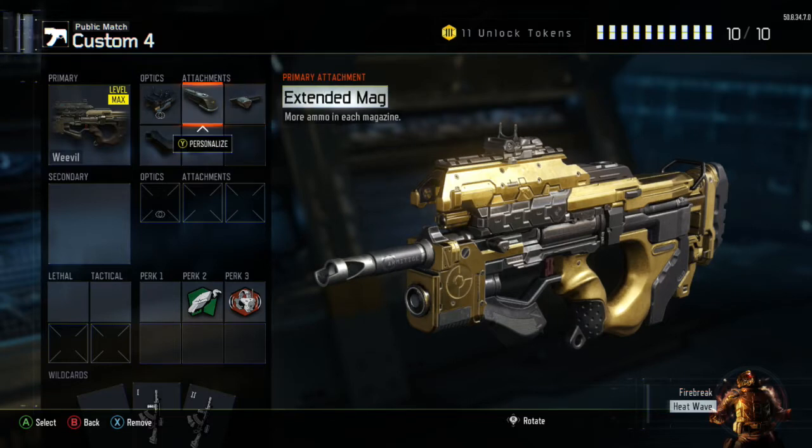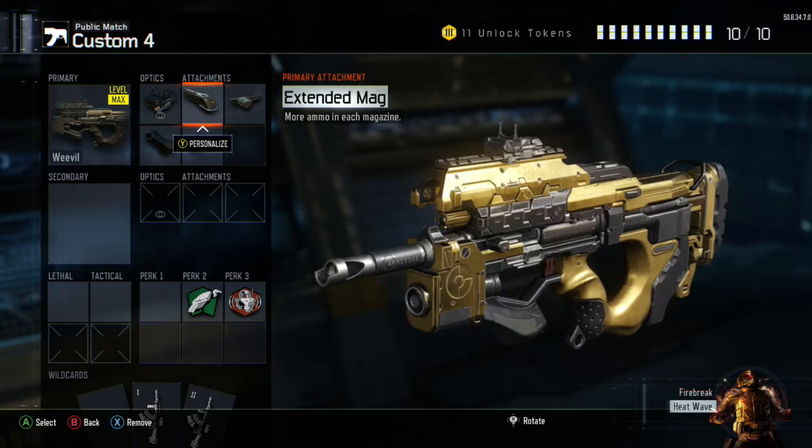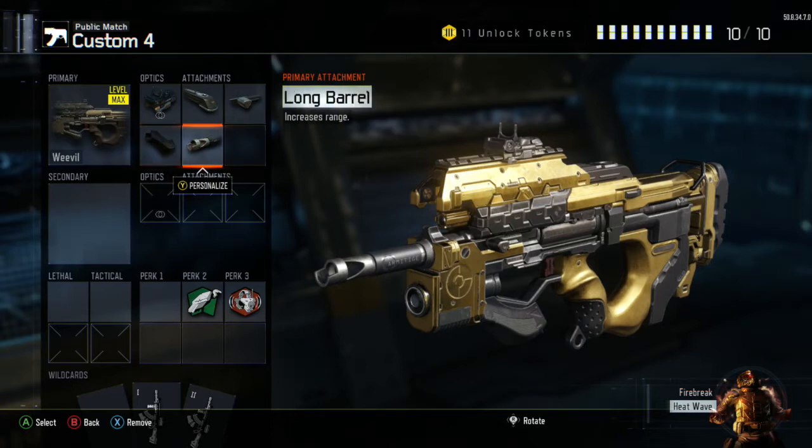Honestly, the iron sights aren't bad, but ELO is more helpful. If you like the iron sights, you could take the ELO off and maybe add a perk 1 or a secondary. Grip reduces recoil — pretty simple. And long barrel is really, really helpful — it increases the range and gets you more longer range kills.